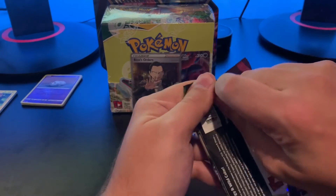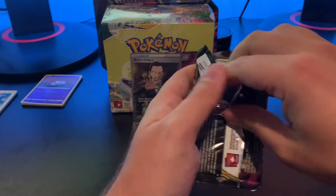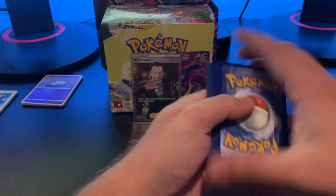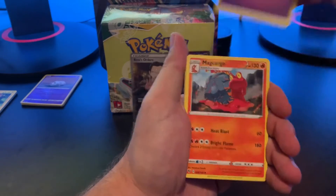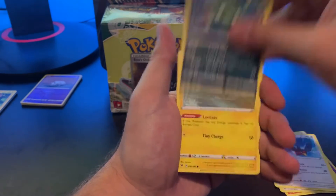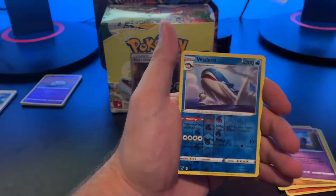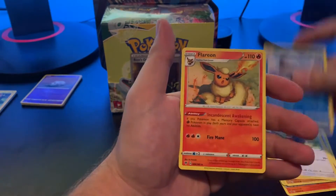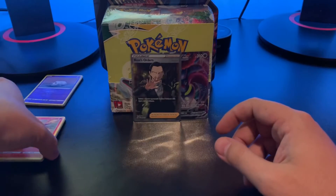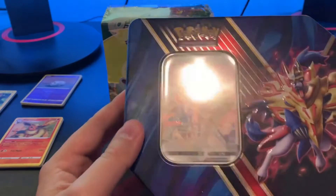Right here we've got Vivid Voltage. I'm kind of upset about my lighting situation right now. I feel I'm done today but I wanted to get this in — I've been itching to open these, so it was nice to just get this in before bed tonight. This Swellow — Swellow used to be one of my favorite bird types, still is for Gen 3. Oh, we've got his pre-evolution too. A reverse holo and a Flareon — always like those Eeveelutions. We've got some nice stacks over here, so we've got two full arts. This video is going way quicker than my last one.